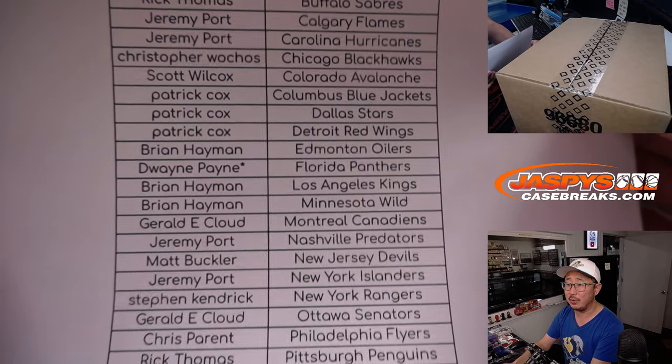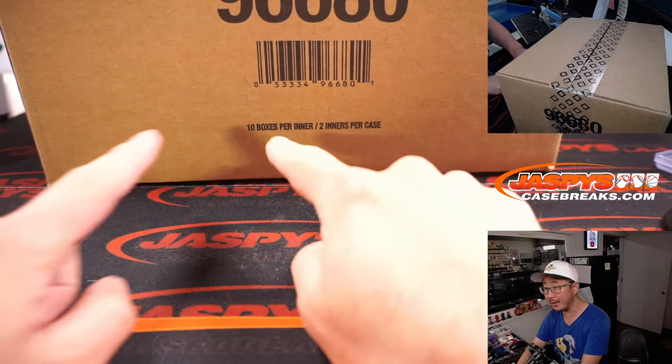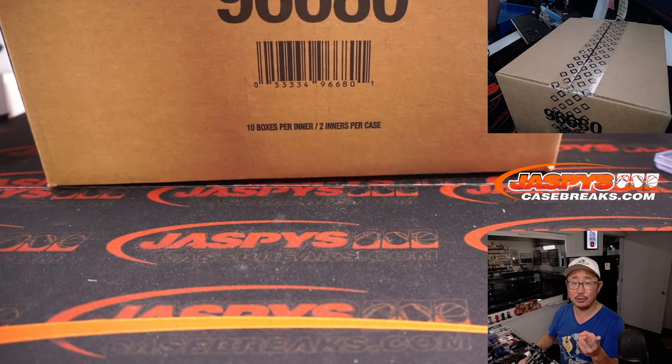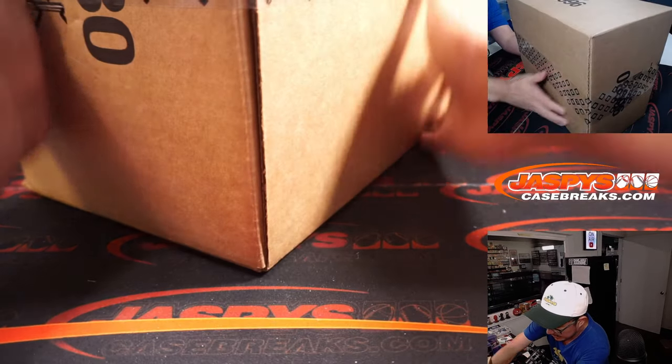Dwayne last bought Mojo with the Florida Panthers. Thanks to him, thanks to everybody for getting in and making this happen. So ten boxes, two inners in here. Breaks one and two from one inner case, breaks three and four from the second inner case, and those four breaks will make a master case.